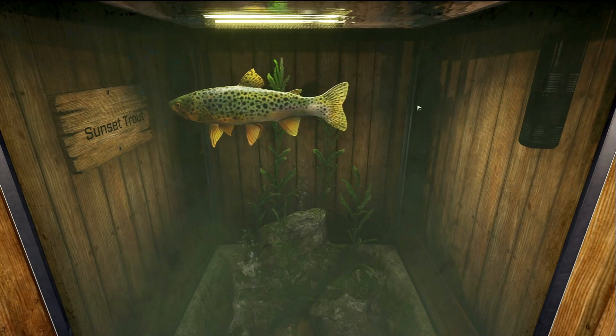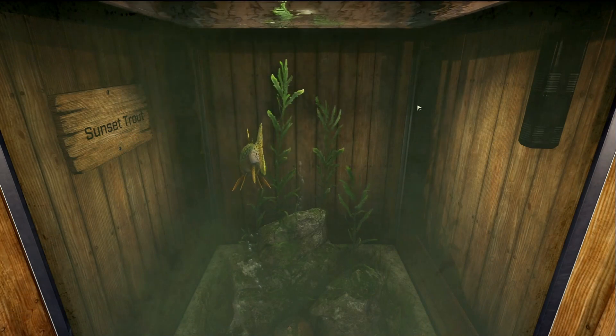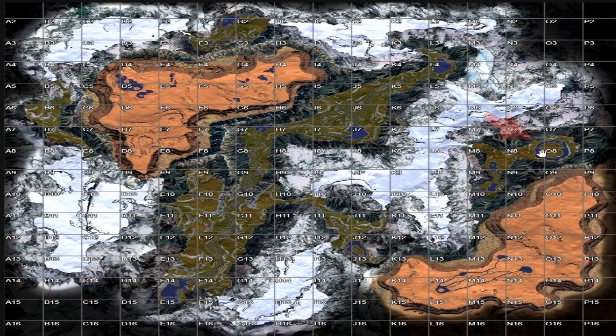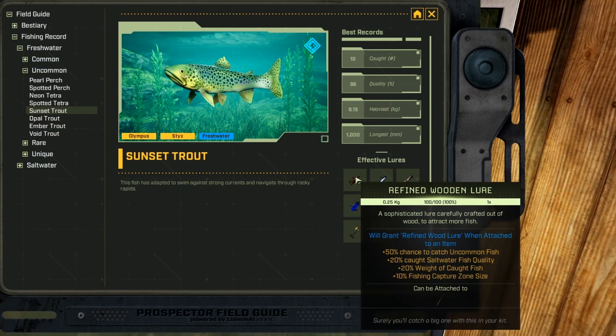This is the Sunset Trout, and it is a freshwater uncommon fish. On Olympus, you can find it pretty much anywhere in the Riverlands area — I usually find mine around B5, C5, and B6. You can also find this one on the Holdfast Outpost. On Sticks you can find it on Ring Lake at O8, in the two central ponds in the Great River at J7 and G7, and maybe just the Great River area in general. This fish is fond of refined iron, advanced iron, gorge flower, cured leather, reed flower, yeast, and blue reed lures.